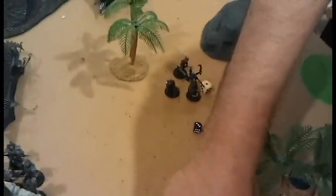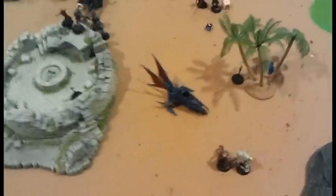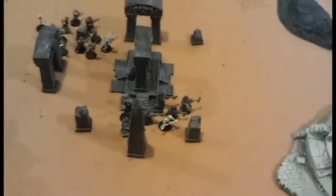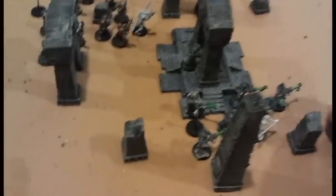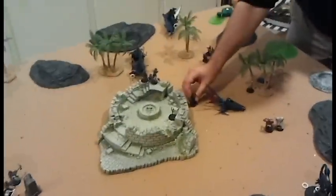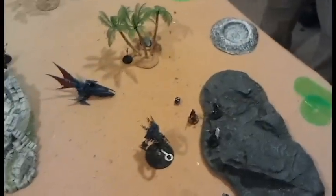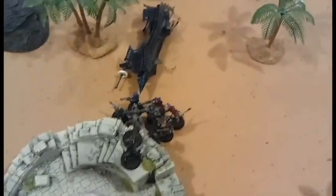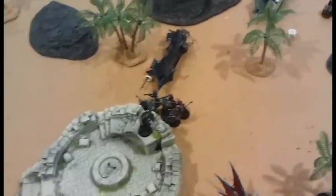I shot those guys with the Doomsday Ark and hurt them pretty badly, then popped off another dude with the two lone Immortals. Those Immortals have just died left and right throughout this entire game. I've still got Warriors sitting on objectives with the Doomsday Ark just plugging away. No exploding objectives again — every game of 6th edition I've played, which is all of two, I've had exploding objectives. Bottom of turn four: the Immortals finally bit it. He unloaded Trueborn and charged them into the Lychguard. The Lychguard took heavy hits, but the Overlord challenged a Haemonculus and slaughtered him.